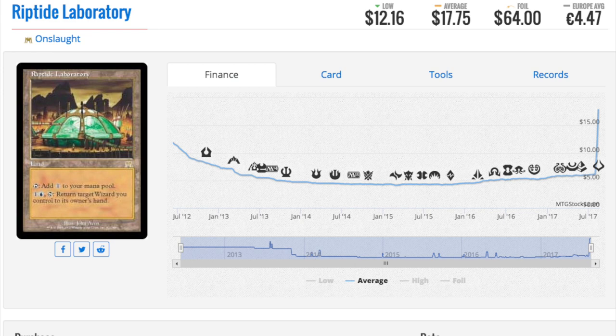Next is Riptide Laboratory — I'm going to talk about the foil. Clearly wizards is a strong theme. Old school foils like this, from Onslaught, mean a lot to me. Any of these foils — if the card gains even a little popularity, the foil price will spike through the moon. It could jump to sixty-four dollars just like that.